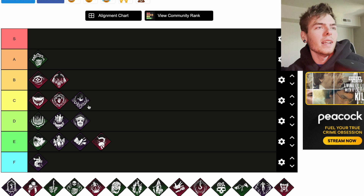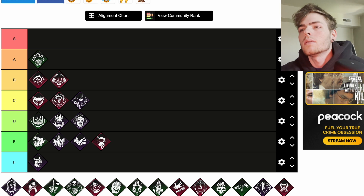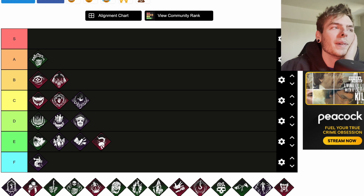Deadlock is a teachable Cenobite perk. Whenever a generator is completed, the entity blocks the generator with the most progression for 30 seconds. The aura of the blocked generator is revealed to you in white during this time. I think that was a really good one — I would put this at A tier.